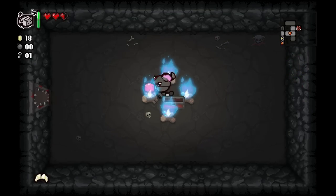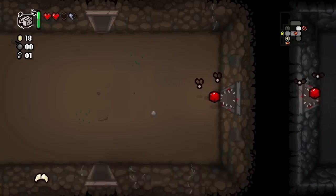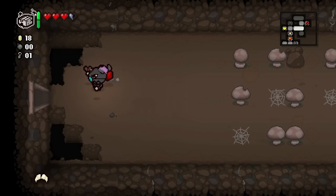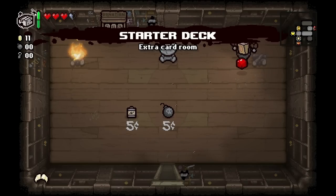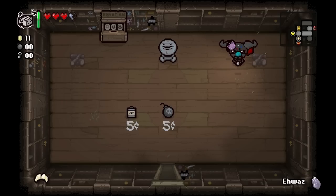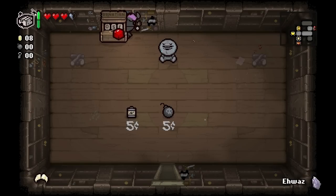We need bombs to get in there - not worth it. We were able to touch it though, so we'll receive half of a soul heart and pick up our other red heart container. Maybe it was worth it. We got 18 coins - let's check out the shop. That's an extra card room, so we can hold two cards.